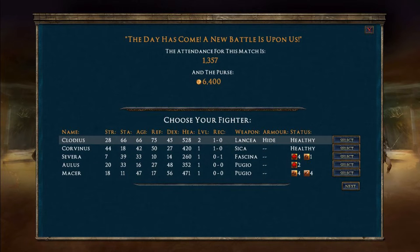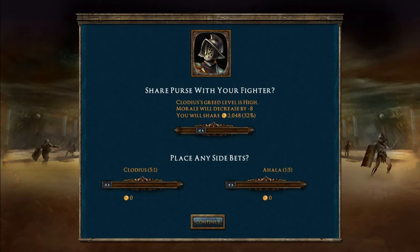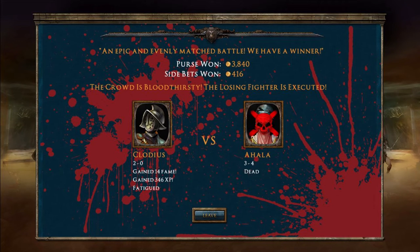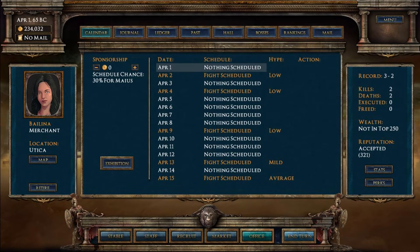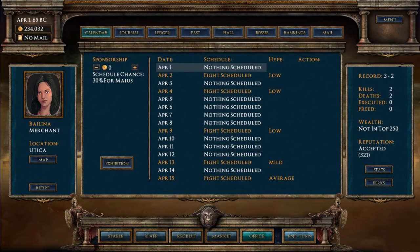I'm going to fight someone else - let's go with our strongest fighter, Claudius our level two. We need to get back to winning ways. He's a massive odds-on favourite. Going out normal - and we got him. Won 400 on betting - that sucks, but that guy's dead and Claudius marches on. Before we do anything, let's see what next month holds: lots of fights - a couple of low hype, three low hypes in a row, then a mild, finishing with an average fight.